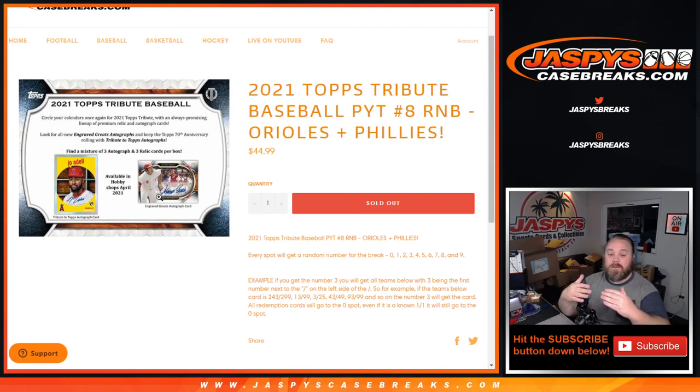So if we pull one auto, it would go to the number one spot. If we pull two autos, the first one pulled goes to number one, the second goes to number two. We'll randomize that to the random number block at the end of the break as well. All unnumbered cards for those teams will also go to the number one spot even if there are no autographs pulled.